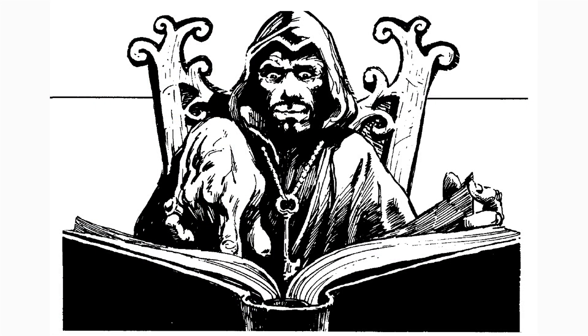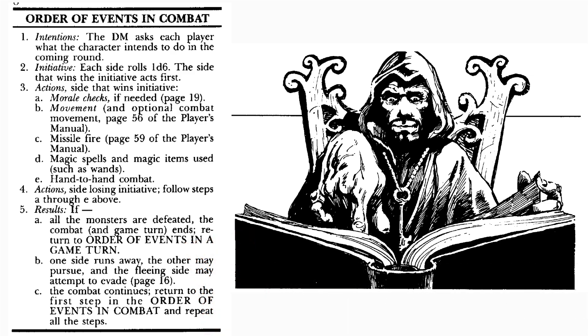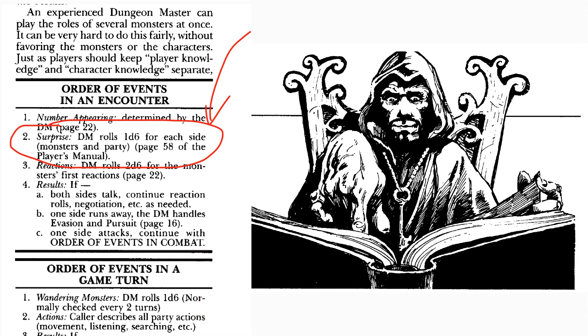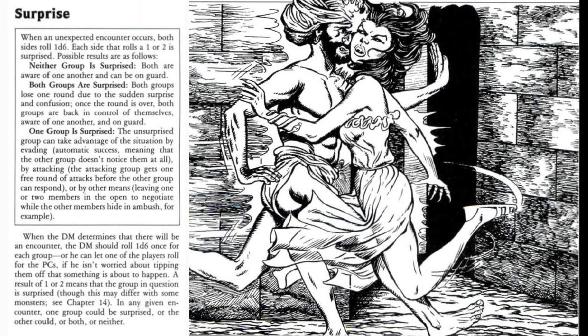Before we dive into the combat table and begin the first round, the dungeon master needs to decide if one side is surprised. To determine surprise, the DM rolls 2d6 — a six-sided die for the monsters and one for the player characters. If the result is a one or two on either die, that side is surprised and will skip round one of combat. If both dice show three through six, neither side is surprised.